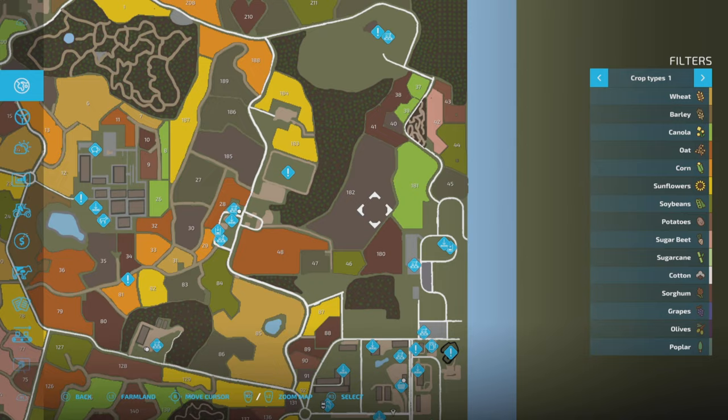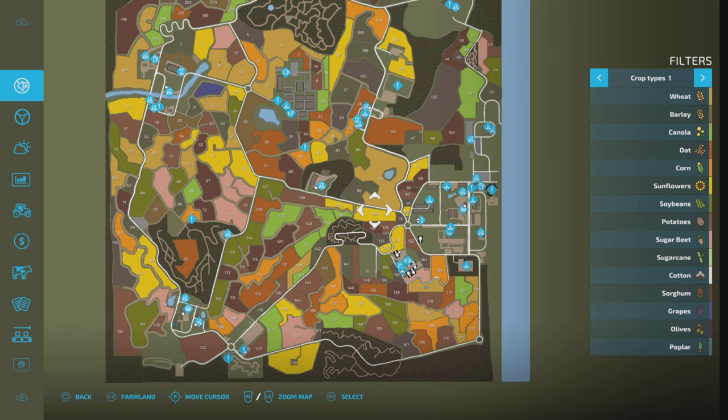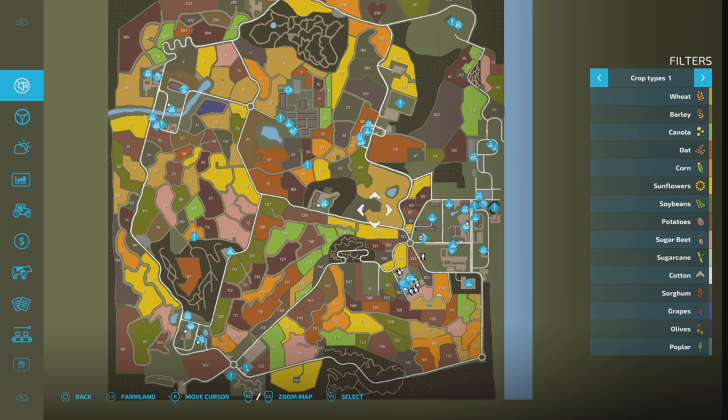The map has exclamation marks for points of interest - some are sell points. There are lots of points shown and many that aren't shown yet because land needs to be purchased. Field prices: 212 fields, 241 agricultural lands, 14 forests, average field size 1.25 hectares, five farms, 30 points of sale, and animal grazing pastures around the map.